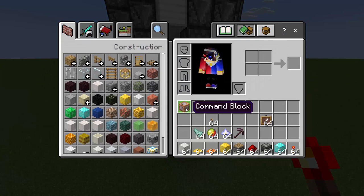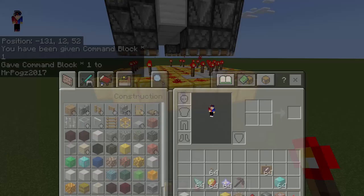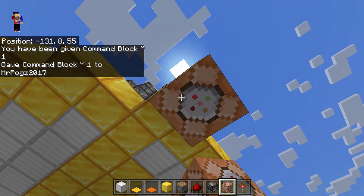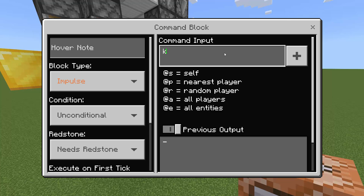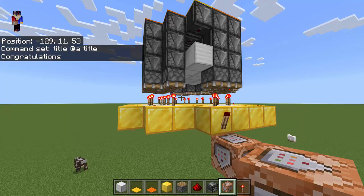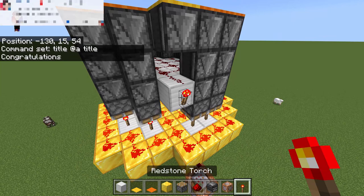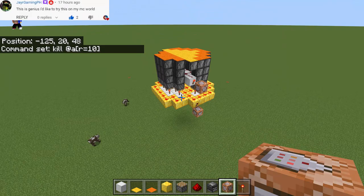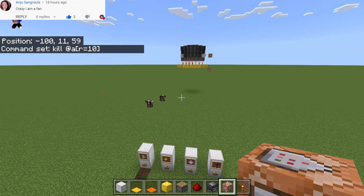Place a redstone torch, then get the command block by typing: slash give p command underscore block. Place the command block and type: title at-a title congratulations — meaning you won the game. Make sure the spelling is correct. Then place another command block with: kill at-a r equals 10.